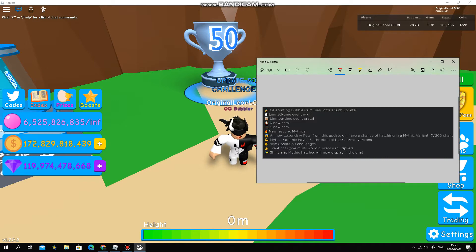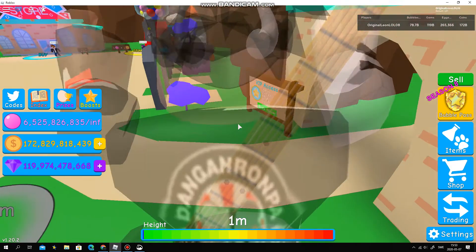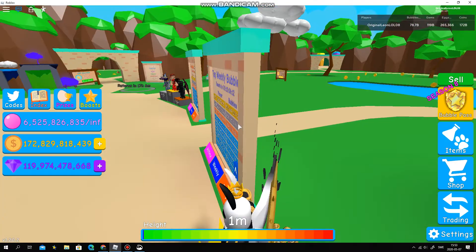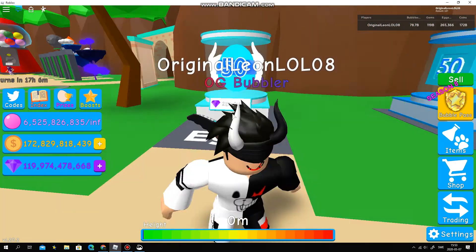We also have event hats that give multi-world currency multipliers. Shiny and Mythic hatches will now appear in the chat. So like, originally if someone hatched a shiny Mythic Curse Scorpio, it will come up in the chat — or like Mythic Scorpio slash sprite, whatever.